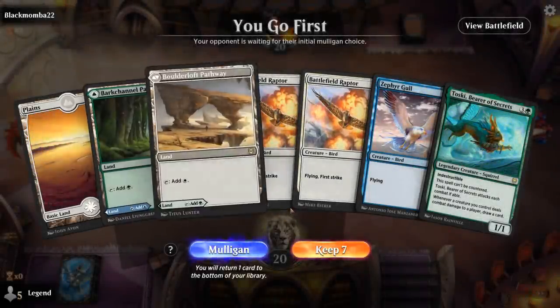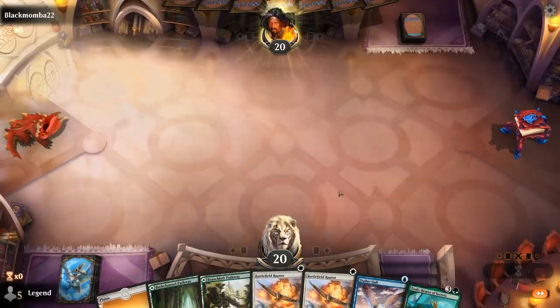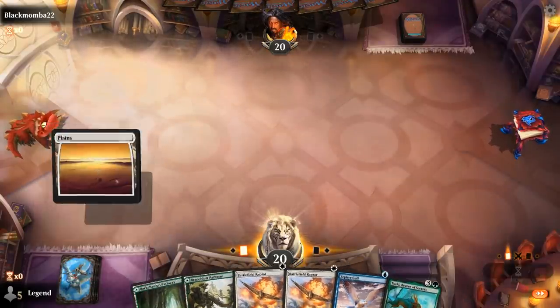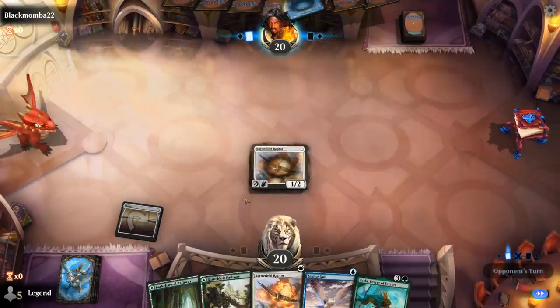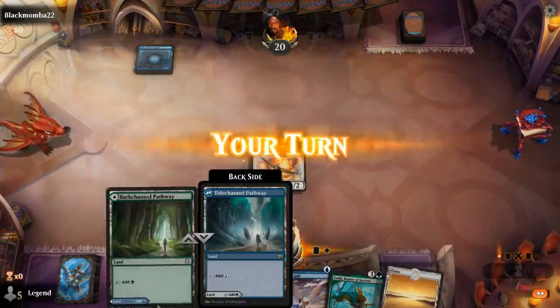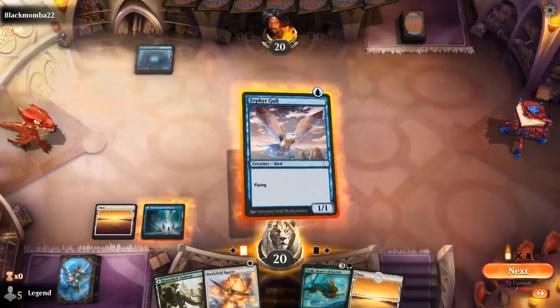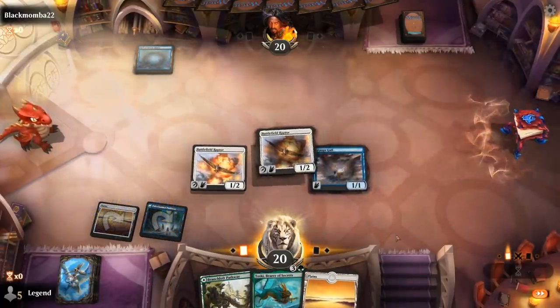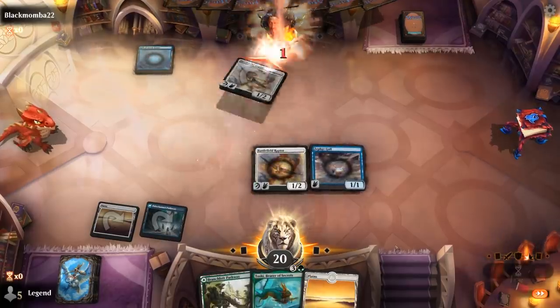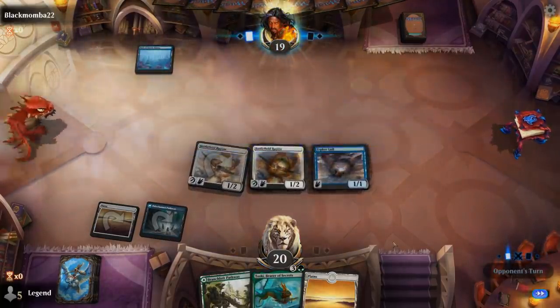Alright, we're on the play with a fine hand. Couple birds into Toski. Next turn, Zephyr Gull plus Raptor. Missing a 3-mana play, and I also don't have double blue, so I didn't particularly want to draw Graselax. But Rally the Ranks would be excellent.